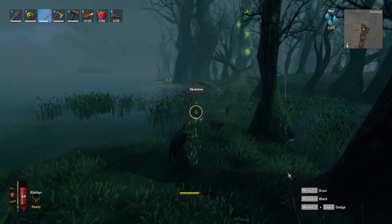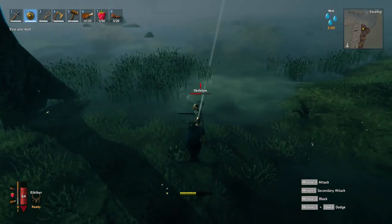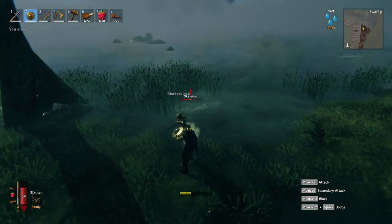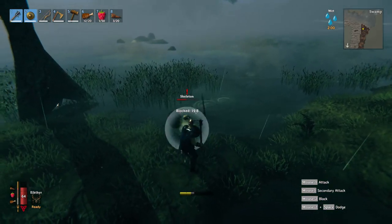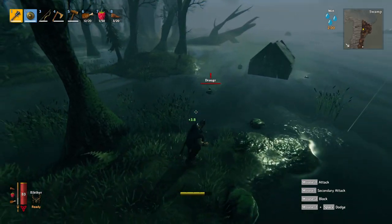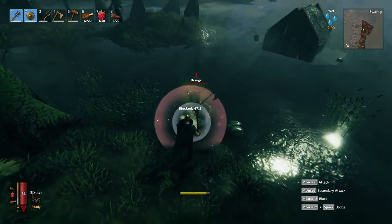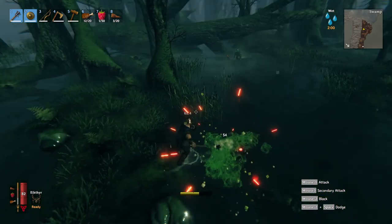You have your basic skeletons, ones you have definitely fought already. There will be skeletons with bows and swords and shields. Whenever you kill them they drop bone fragments and sometimes a skeleton trophy. There are also draugrs — the zombie-like warriors also have bows and some of them have axes. They do a lot of damage and they are definitely a bit tougher than the skeletons.